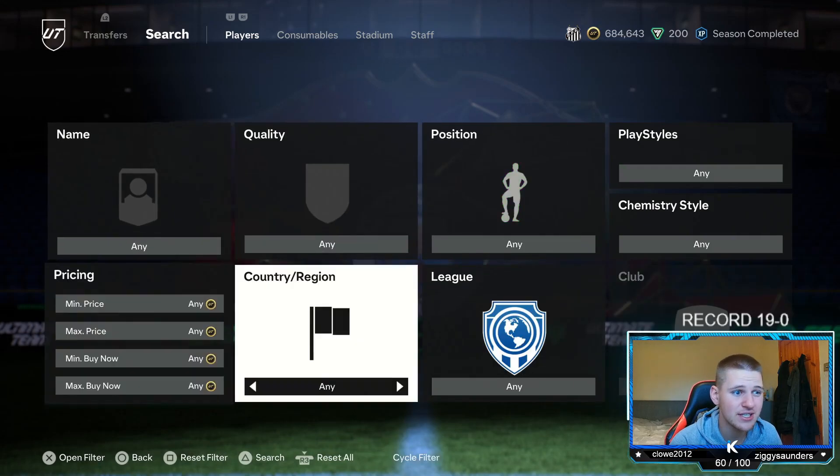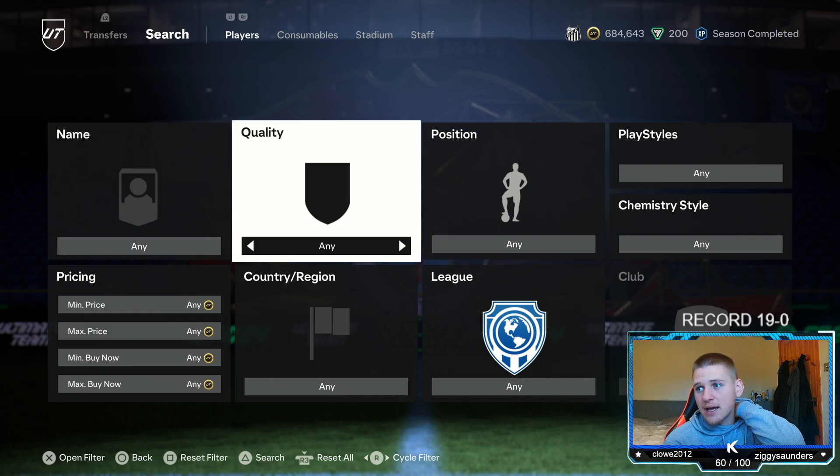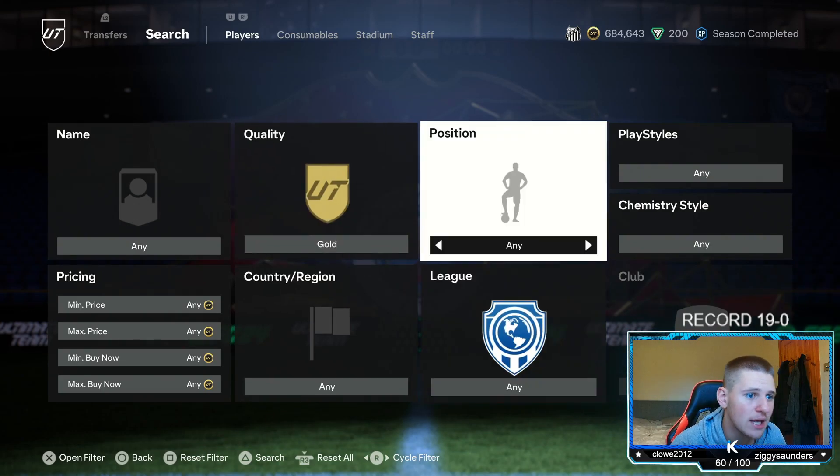Obviously if you're going to do this, you want to be doing it after 6 p.m., just because they are really high-rated players. Bernardo Silva and Bruno — they're both 88, so they're not easy to pack. The best time to do it is at 6, just because there's a lot more packs being opened then. We're going to jump into the final method of today's video, which is going to be the second low-budget and the second marquee matchup.